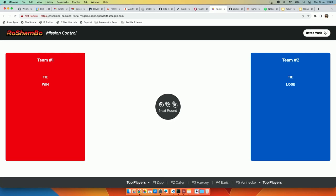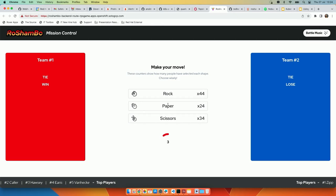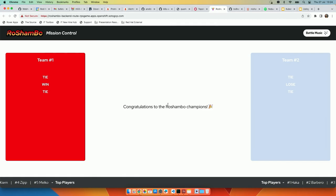The last round — let's go ahead. I'm going to vote the same because we got it. Counting down: seven, six, five, four, three, two, one... tie again. Congratulations to Team 1 because we are the winners!